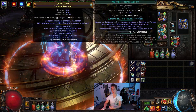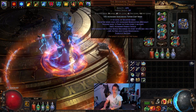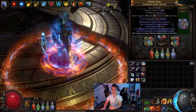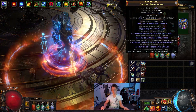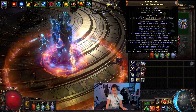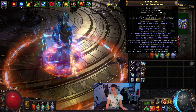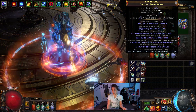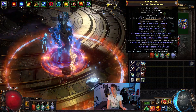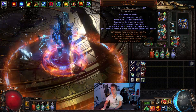Using a cast speed ring from before, Devouring Diadem with the auras and a level 3 Enlighten. Made this shield by — I don't even remember at this point — probably chaos spamming until I got life and totem, then locked the prefixes and finished the suffixes with a veil. Pretty simple, nothing too amazing, fairly reliable and recreatable.